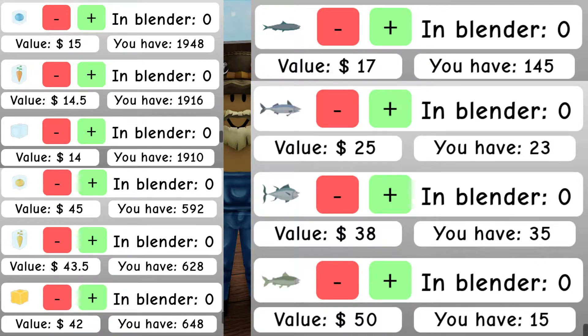For the remaining four, we have sardine worth 17, mackerel worth 25, tuna worth 38, and salmon worth 50. Sadly, none of the fish have a golden variant.